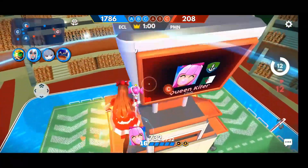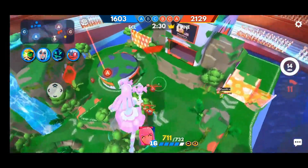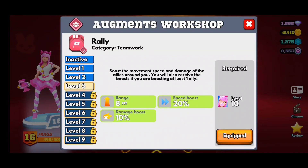The last thing on the stats I want to look at before getting into strategies and tactics is her augments. With the addition of augments recently, Meteorite makes the jelly spring a lot more useful — if you can aim your jumps and land on or near an enemy, you damage and stun them, allowing you to follow up with the magic candy rod for easy kills. Her second augment, Rally, is a nice speed and damage boost if you're nearby teammates, but it's not a necessity.